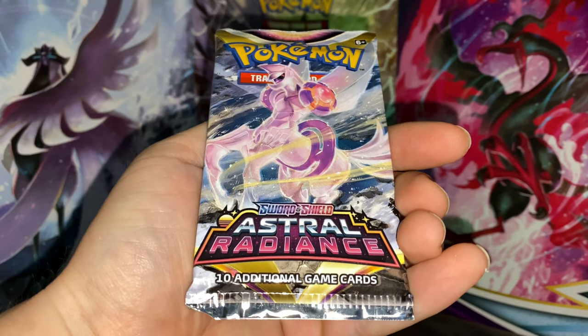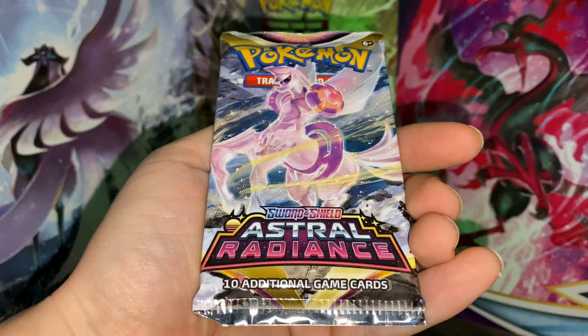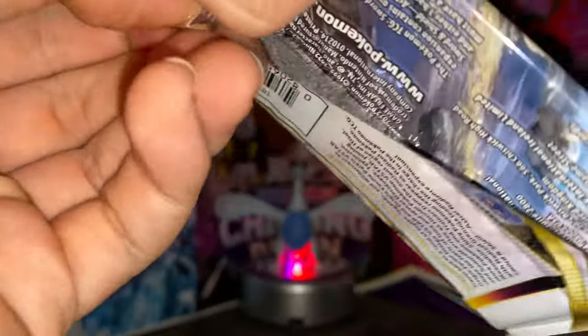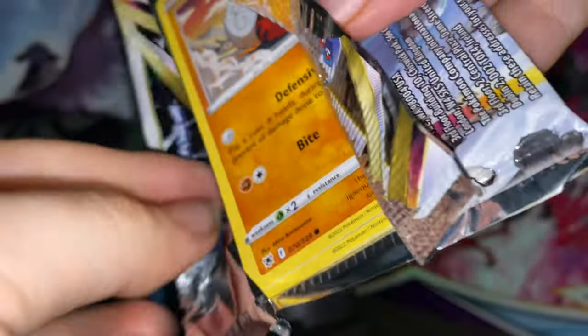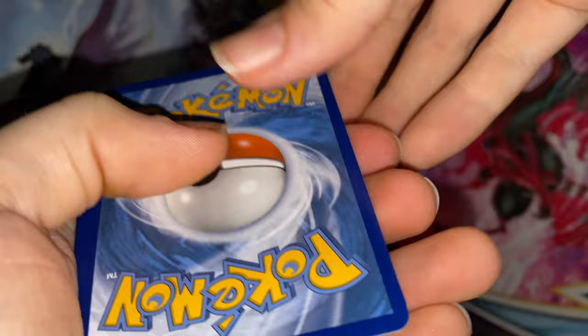We didn't get a single hit on the last blister pack, so that means we're gonna go two for two today, right? Without further ado, let's bust straight into this pack. Come on Palkia, bring me some luck today. Still want the Dialga alternate art, would also take a Machamp very gladly, and I don't think I've pulled anything from the trainer gallery yet.